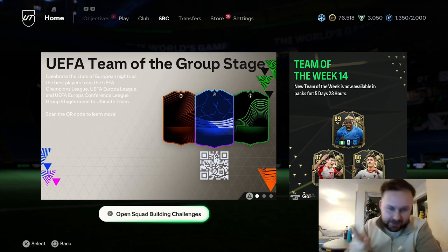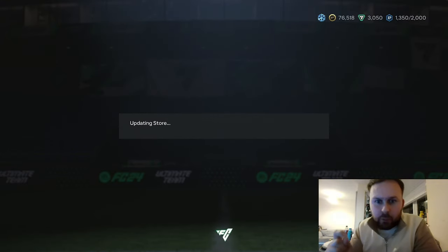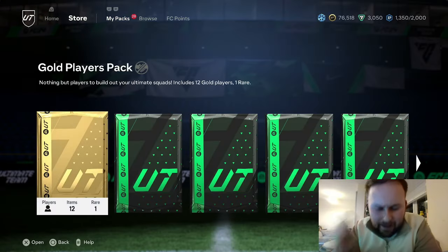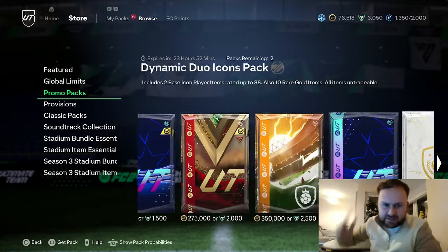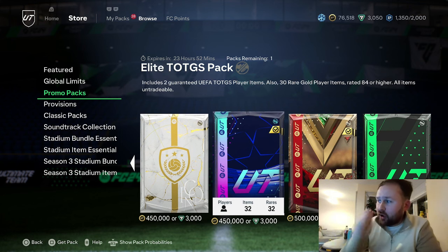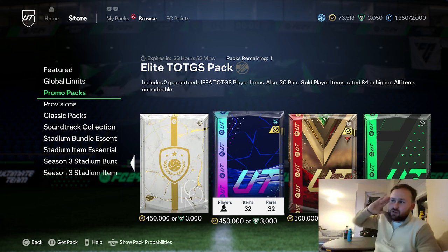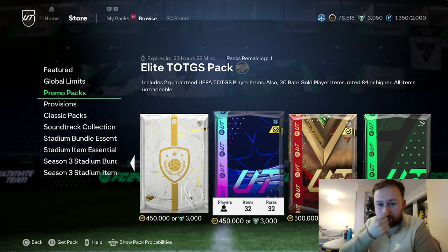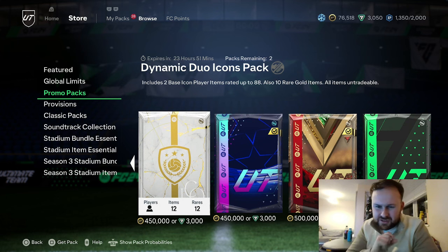One of my comments said he likes these packs and they seem to get a lot of luck out of them. Personally, I haven't, and that's why I am calling them Scumbag Packs. But more importantly, the Player of the Month Mbappé SBC has dropped, and that is what we're going to be chasing. Anything we get from these is going straight into that SBC. One thing I like about this pack is you get two UEFA Team of the Group Stage Player items, also 30 gold items at 84 rated or higher — basically an 84x30 pack, which is absolutely insane. It is worth 4,500 coins.